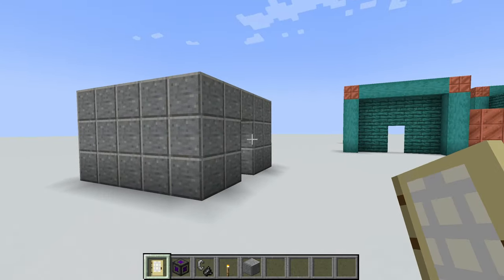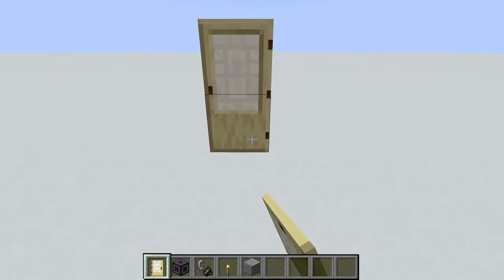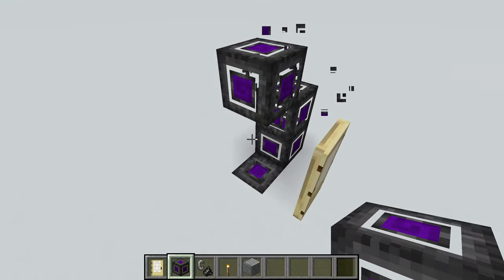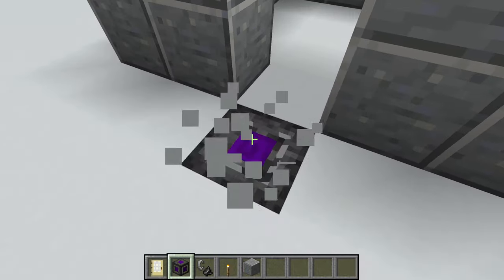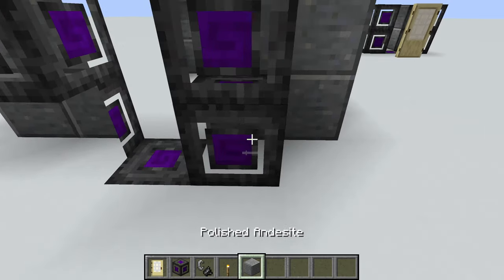So what you're going to want to do is have a house like this, and then place down your subspace door. Then behind it we're going to make a simple little frame. And then over here we're also going to make a frame, and then we're going to light the portal.